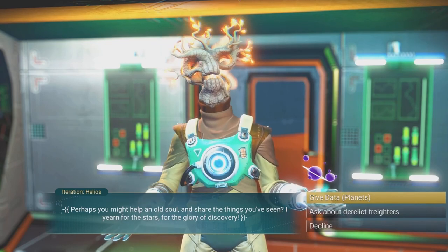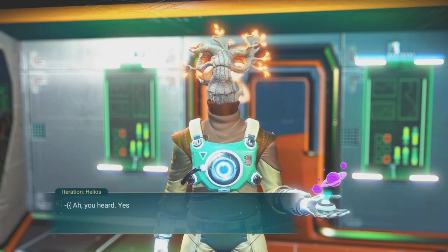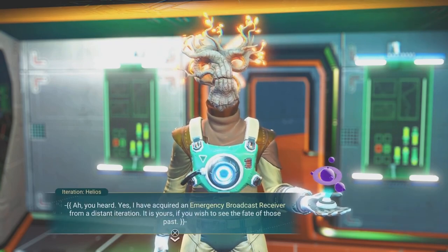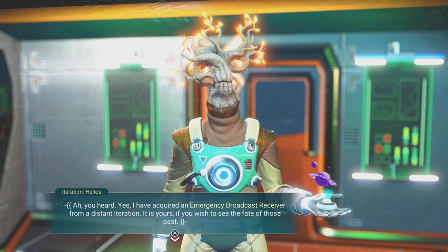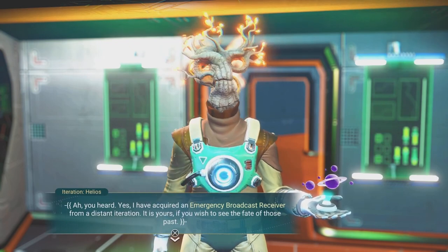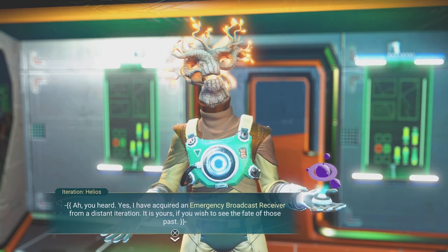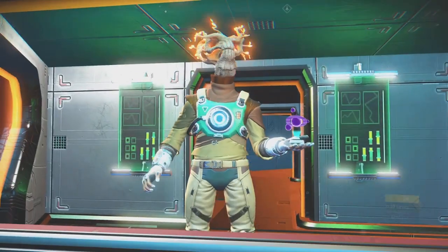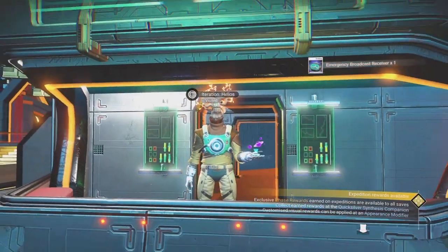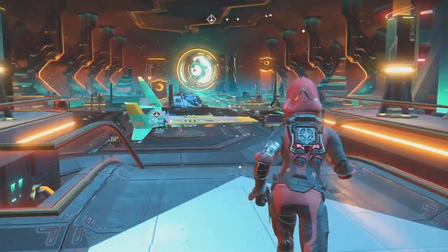You're going to come over and speak with Helios. You don't have to give him data plans — he'll give you nanites for that. The thing you want to do is ask about derelict freighters. He'll say he's acquired an emergency broadcast receiver and it's yours if you wish to see the fate of those who passed. Hit X and as you can see, he gave us one emergency broadcast receiver.